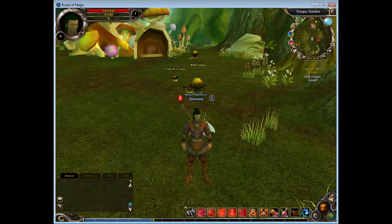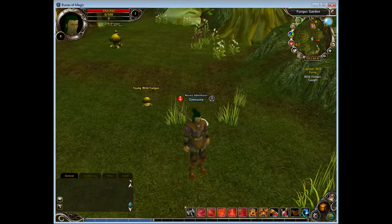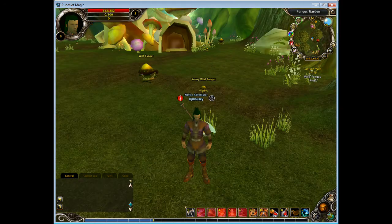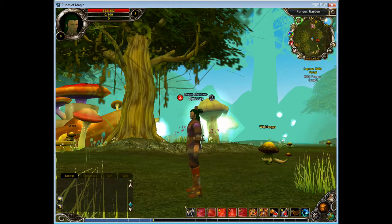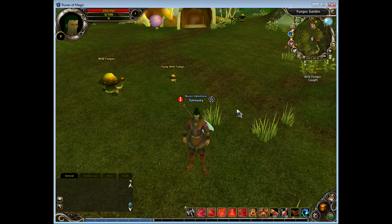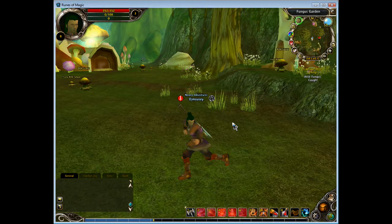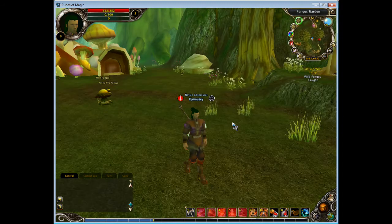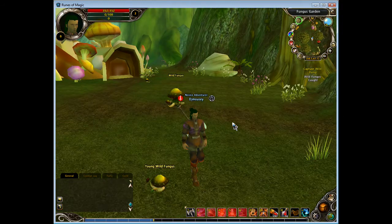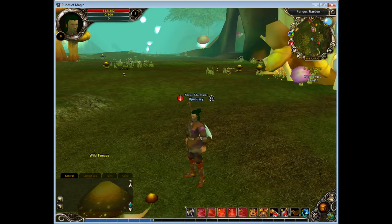Anyway, you've got your jumpy jump. And you can pan right round with the camera by holding the left click, so you can look anywhere. And you can zoom in and out, obviously. And then you've got your run, and you can also strafe, which is good. It walks backwards kind of funny, which is quite funny actually.